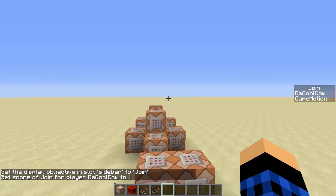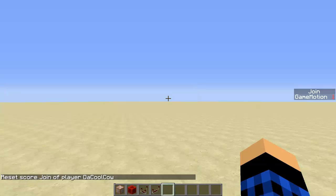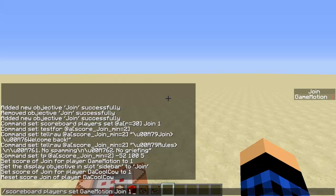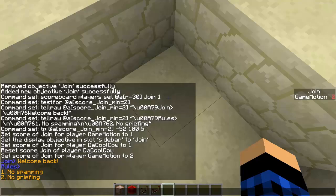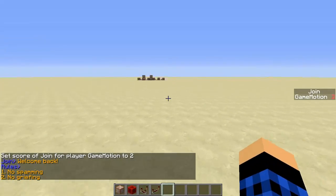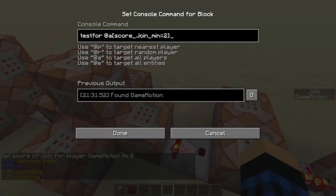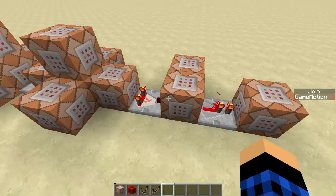If I reset join — there we go, now he's no longer on the sidebar. If I set my join to 2, it then teleports us. It says 'welcome back,' 'rules,' 'no spamming,' 'no griefing' — obviously you'll add more. As you can see, our score is still 2 even though we've joined, and it will always be 2. But if I add 1 to make it 3, nothing else happens. If I go back to 1, now it works.